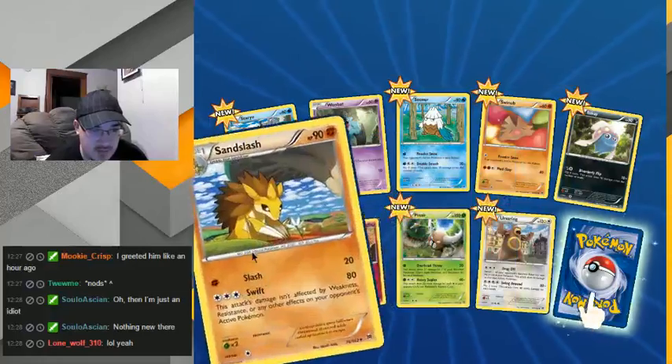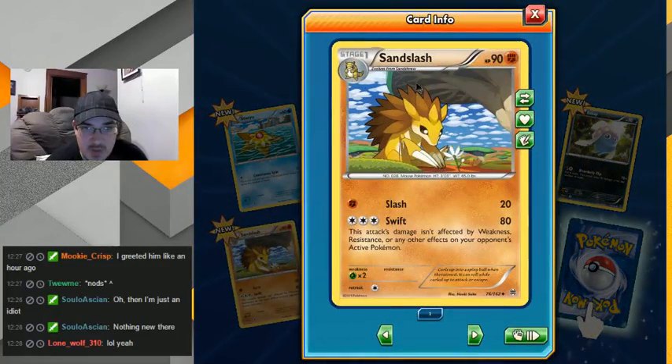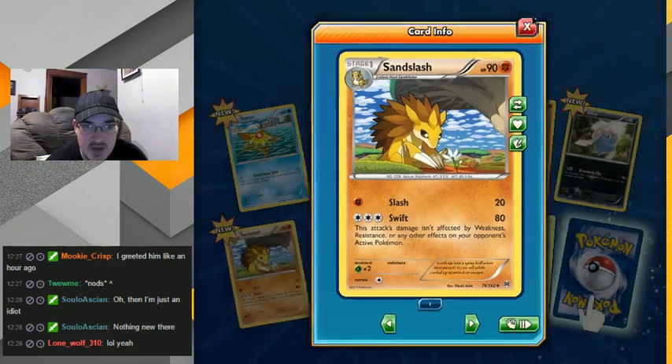Oh look — what is that? Oh, that's a tree. He's just planting a flower. Like, I always liked Sandshrew and Sandslash, I wish they were better in the game.